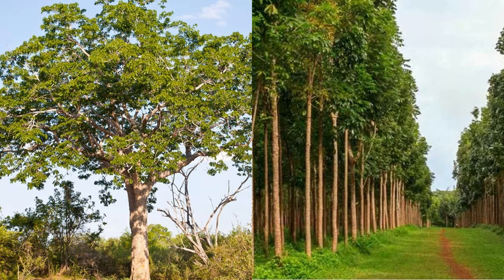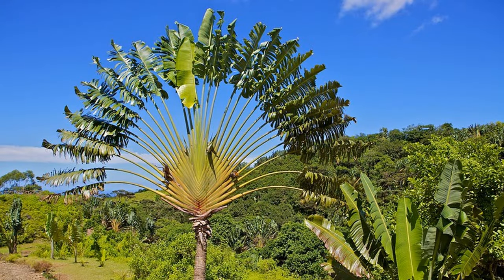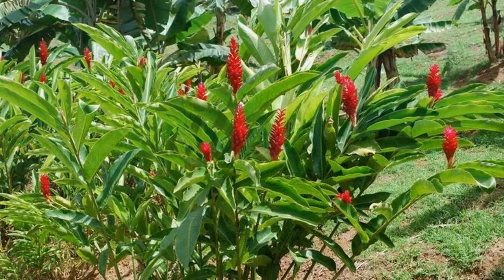Moving on to some of the foliage, we have Mahogany, one of the most expensive wood products in the world, and it would be nice to have another kind of South American tree. Another notable species is the Traveler's Palm — one of the most iconic species of tree — with a very distinct fan-like look that would be a brilliant addition to any enclosure. A smaller flower is the Red Ginger, another species of plant from Central America that would make an eye-catching addition to any habitat.